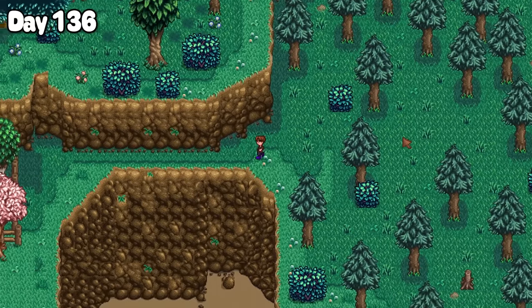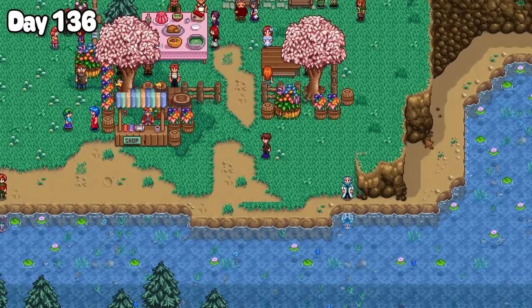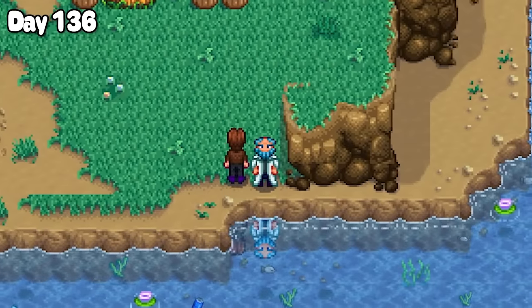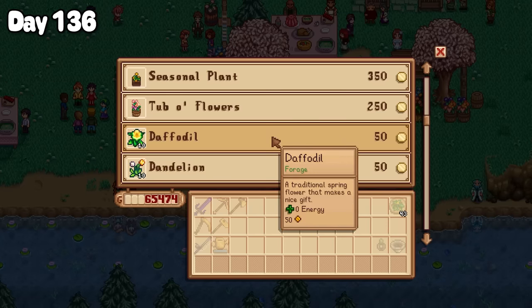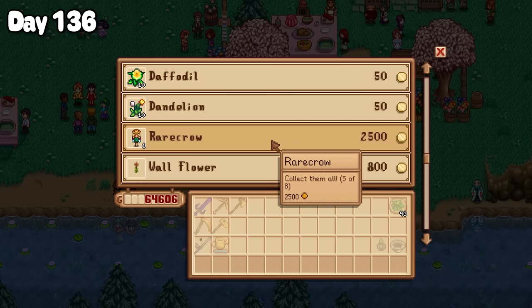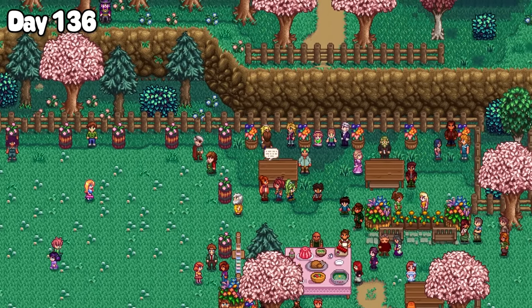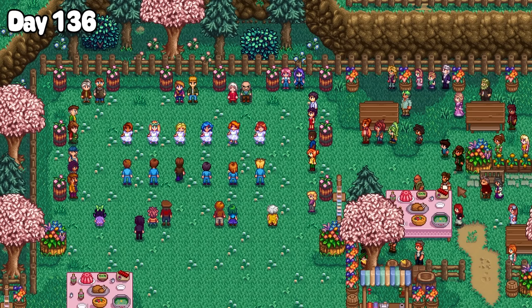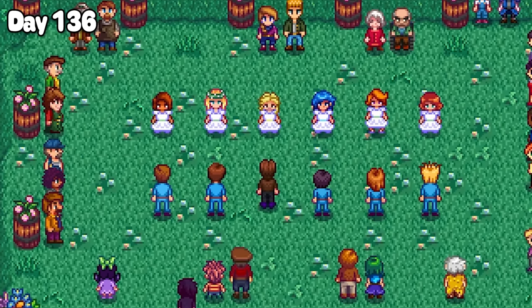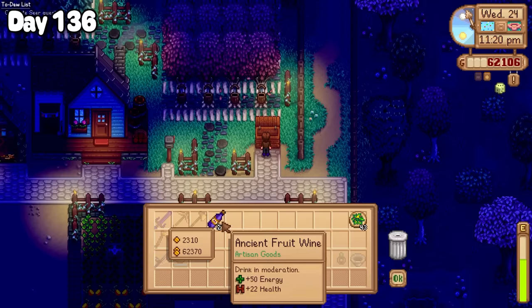Being the 24th of spring today, it was of course the flower dance. When I got there I found Mr Agua looking at some aqua, maybe wondering if he had been destined to be a water treatment scientist from birth. I then popped by Pierre's stall to get the tub of flowers crafting recipe and another rare crow, before plucking up the courage to ask Alyssa to dance with me. And thank god she said yes. We danced alongside everyone else in complete silence.